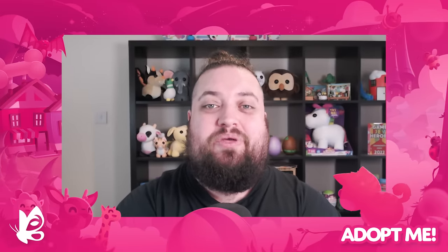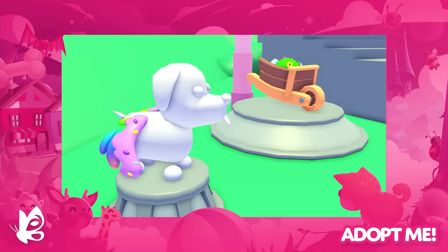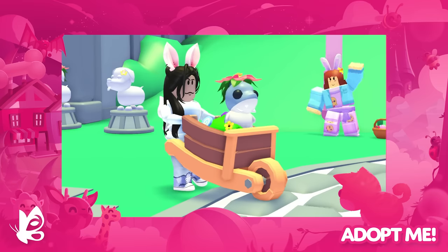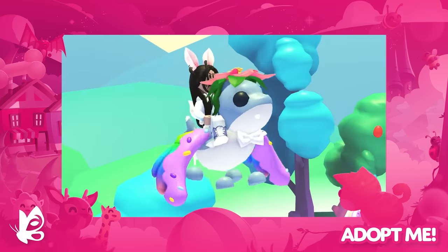You want to know what's coming in week 2 this Thursday. Taking their places on the stands are the Uncommon Meadow Barrow Stroller for 5,400 eggs and the Ultra Rare Cupcake Sprinkle Wings for 35,000.